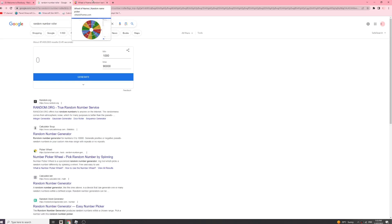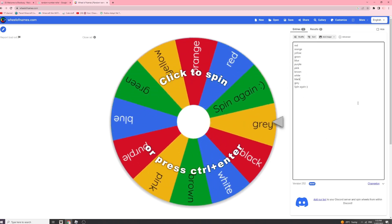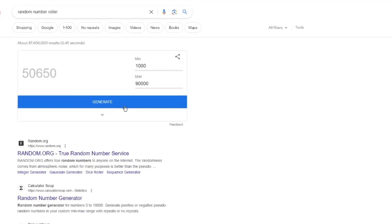I have two random generators here — a random number roller and a wheel which will pick the color we're going to be using for our house. First we're gonna pick the budget. I'm giving myself two chances, so this first chance is right now, and if the number is ridiculous we'll roll again. Three, two, one — 50,000 for our house!